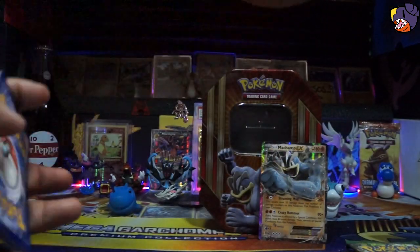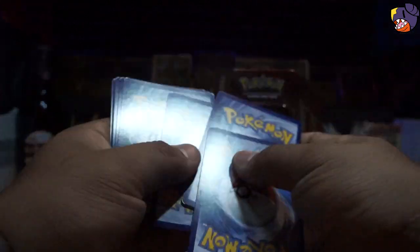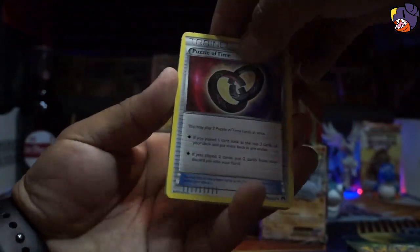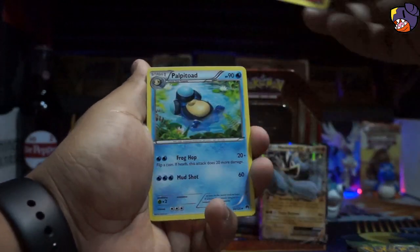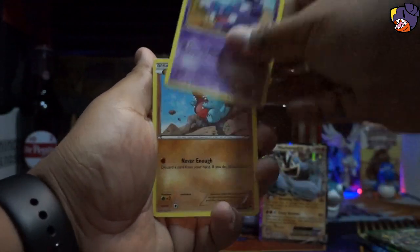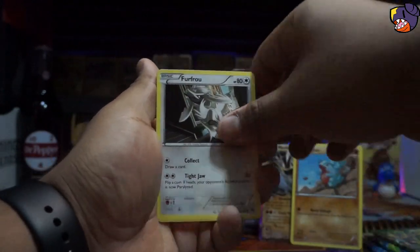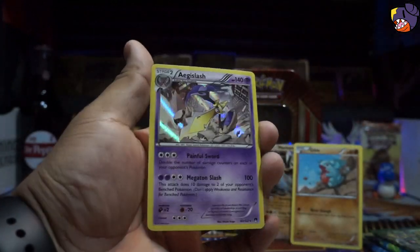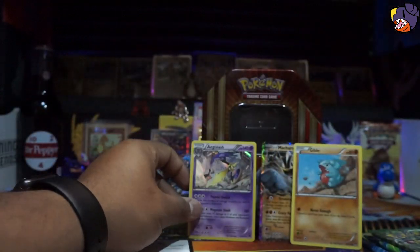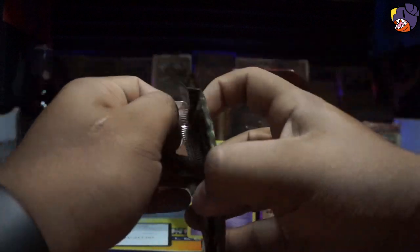This pack just fell apart, destroyed. Here's the code. Let's see what we get on the first pack. Oh, we got a Puzzle of Time — that's pretty good. Arcanine, Palpitoad, Skorupi, Cubchoo — very cute, we gotta put that in the background — Psyduck, Furfrou, Ducklett, Cricketot, and an Aegislash holo. Very nice! After I was talking so much trash, I was like, I'll prove you wrong, gonna give you a holo.